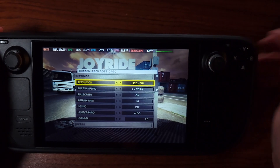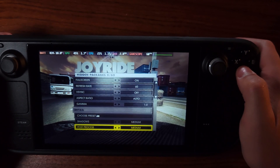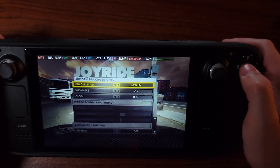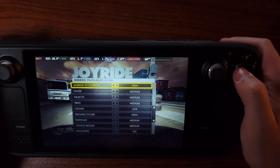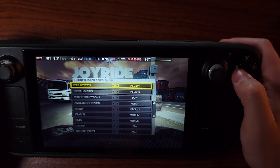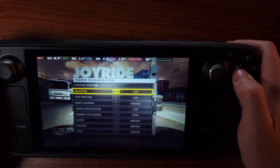Looking at graphics options: resolution at 1280, max multi-sampling, refresh rate 60. Everything's pretty much on medium. We'll do global elimination. Skid marks on. We don't really care about crowd. Ambient occlusion — let's do ultra. Vehicle reflections — don't really care about that. Post-processing and shadows on low.